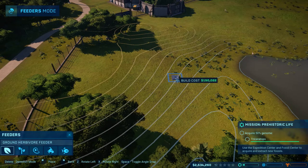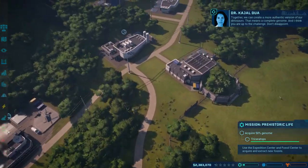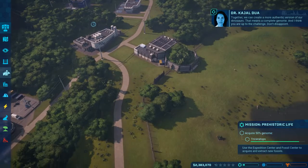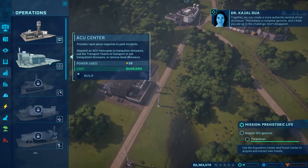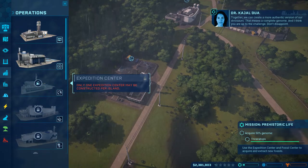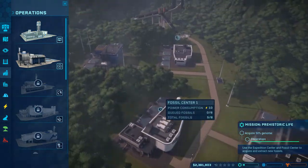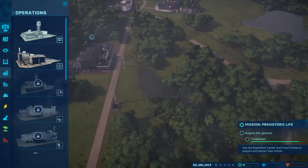So let's go ahead and give them a feeder. Together we can create a more authentic version of our dinosaurs - that means a complete genome. And I think you are up to the challenge. We have an ACU center, but we do not have a ranger station built yet. Okay, we're going to need a ranger station.